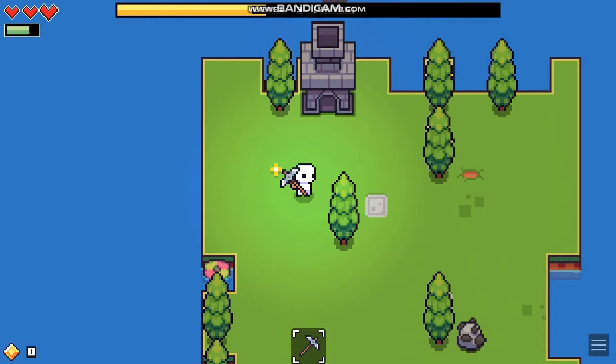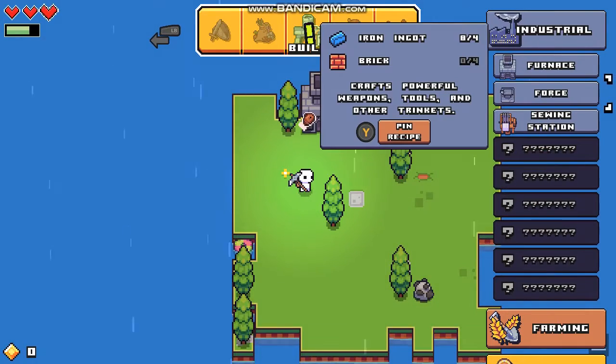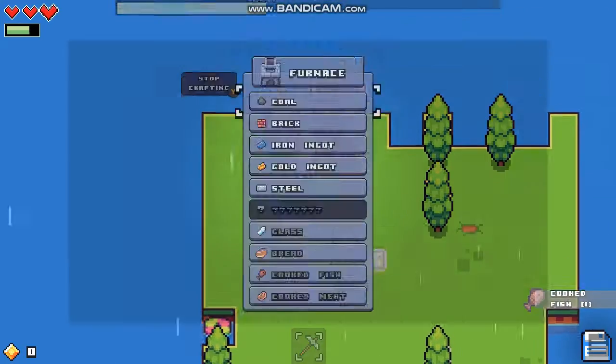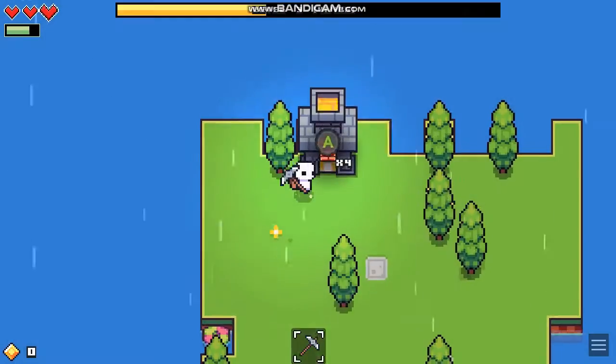What do you need to build a forge? Let's see. In the tools — forge. You need four bricks. We can make four bricks — one, two, three. We can make over four.